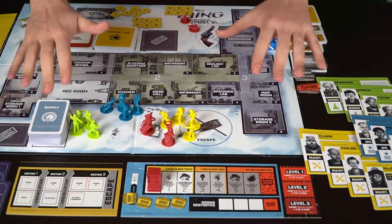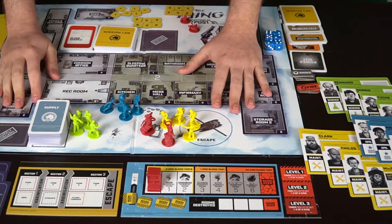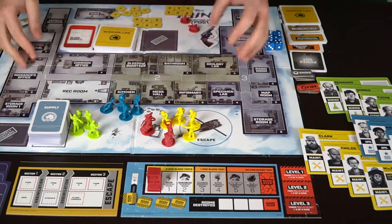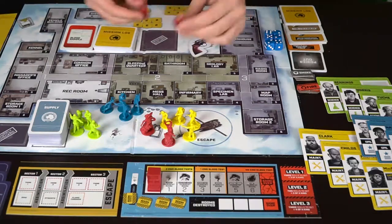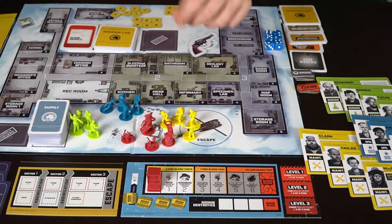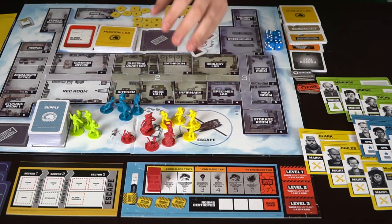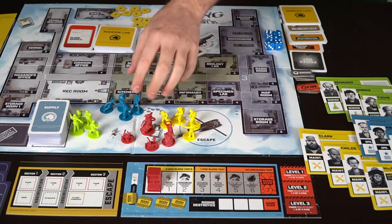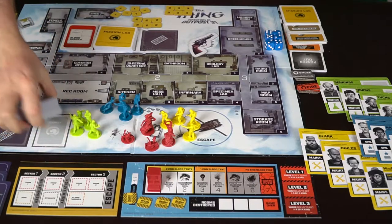No one is safe and no one knows who anybody is. Let's check it out. So here we have The Thing: Infection at Outpost 31. You're getting quite a bit in the game — there's a game board showing the outpost and all its locations, the first player marker is a revolver, and you're also getting a plethora of miniatures: Thing miniatures as well as three different types of characters — maintenance characters, ops characters, and scientists.